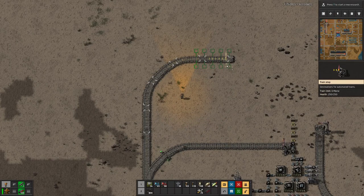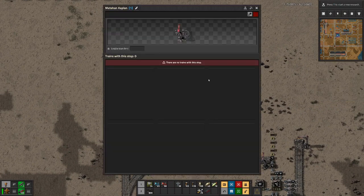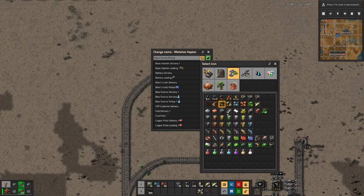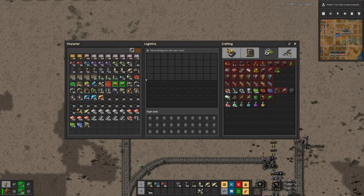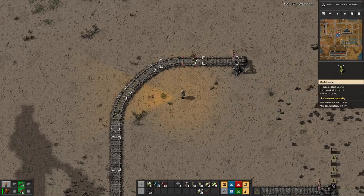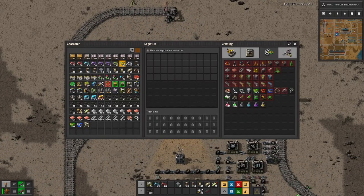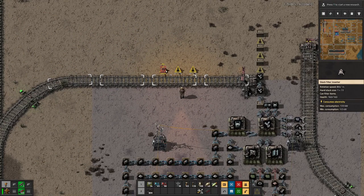That will work. That will then be Space Science Pickup. We will add an icon to that. Here we will load there, and we will have unloading stations here.